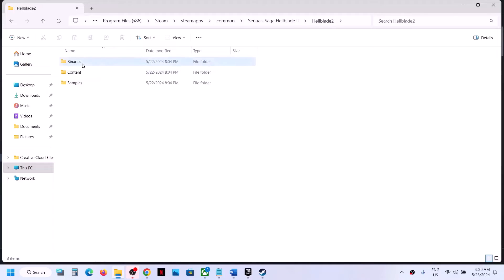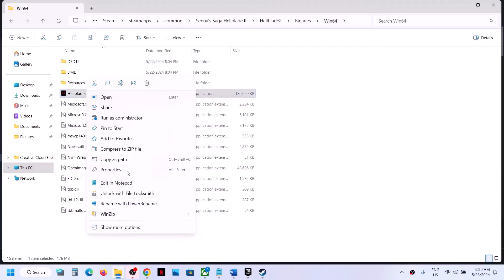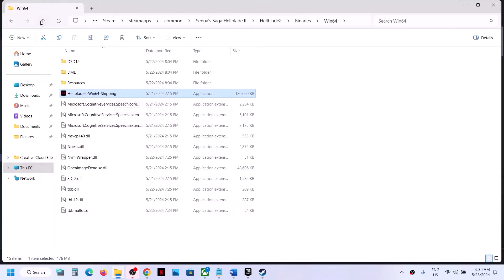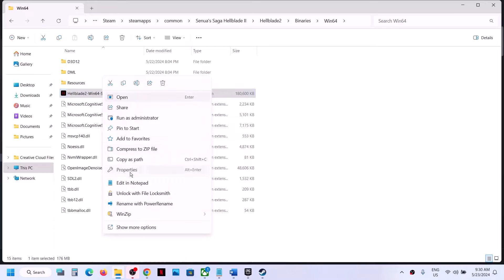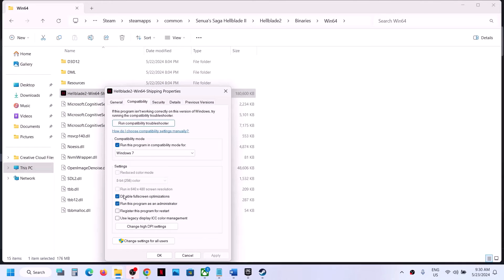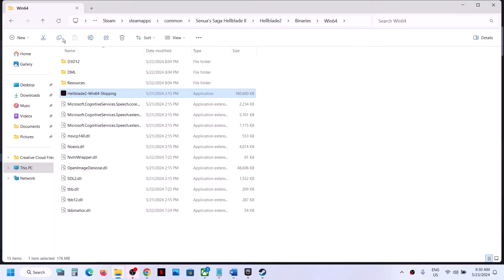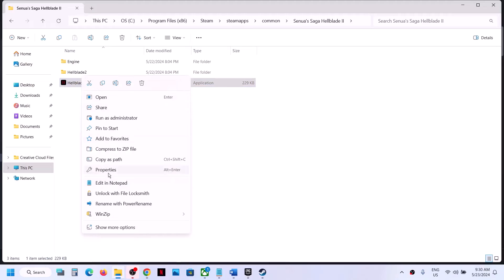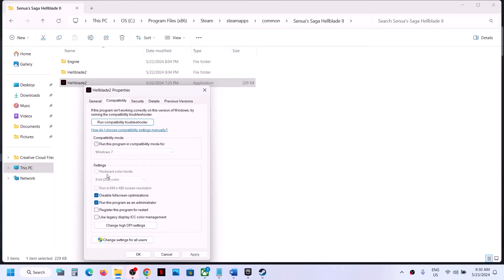Now open the second folder, Binaries Win64, right-click and do the same thing — try Windows 8, hit Apply, click OK, launch the game. If that doesn't work, try Windows 7, hit Apply, click OK. If that doesn't work, put a check on Disable Full Screen Optimization, hit Apply, click OK, double-click to launch. If none of these work, uncheck all the boxes on both EXE files, hit Apply, click OK, and move on to the next step.